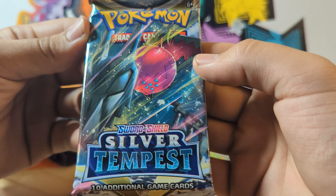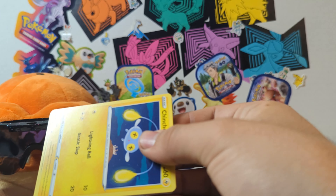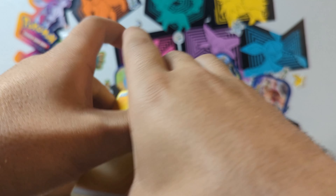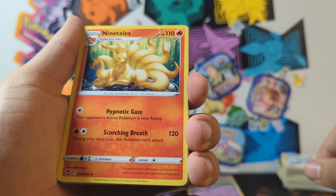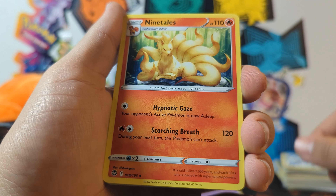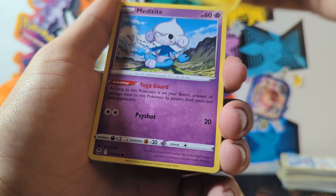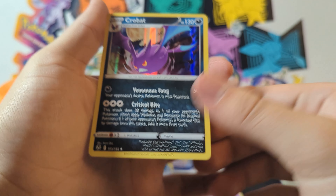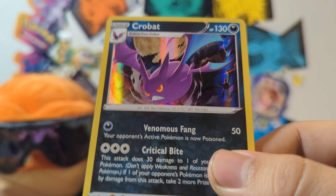So we got the Alolan Vulpix V. Now the last pack with Regidrago on it — hopefully we can pull him since he's on the front, just like the little Vulpix. Lightning Energy, Wailord — jumbo size, he's huge — Ninetales. Wait, wasn't this art used somewhere else? I swear I saw this Ninetales in Fusion Strike a couple weeks ago. Claydol, Chinchou, Tynamo, Dewpider, Bounsweet, Bellossom, Spinda, and a Hollow Crobat. Very Halloween looking — pretty cool.